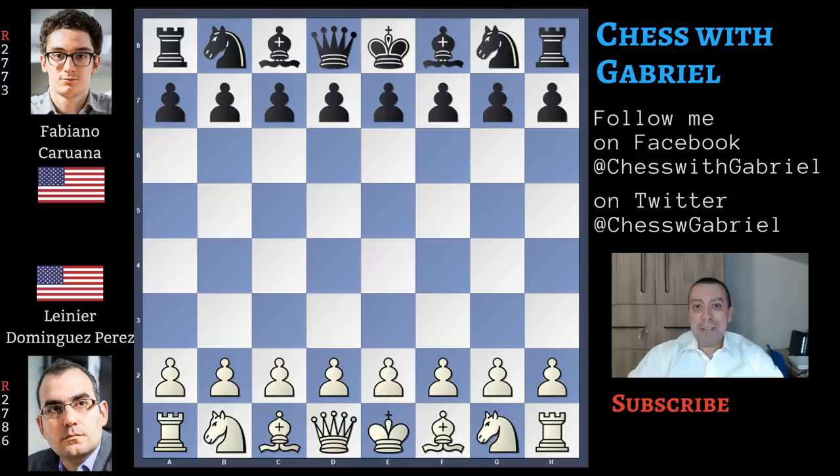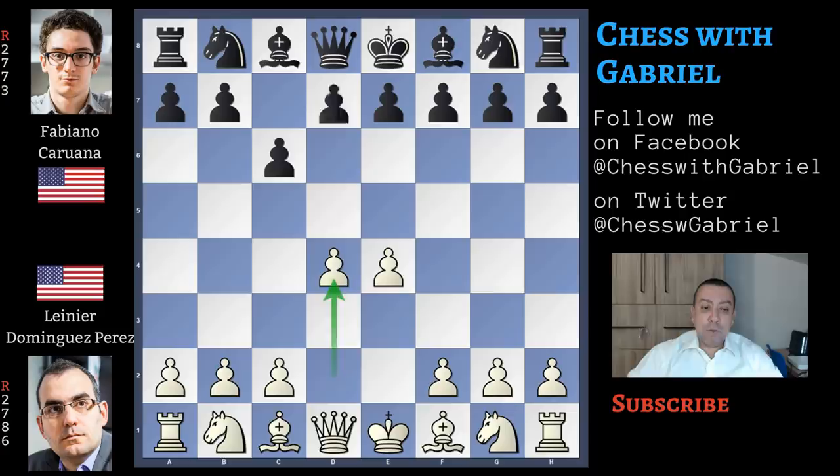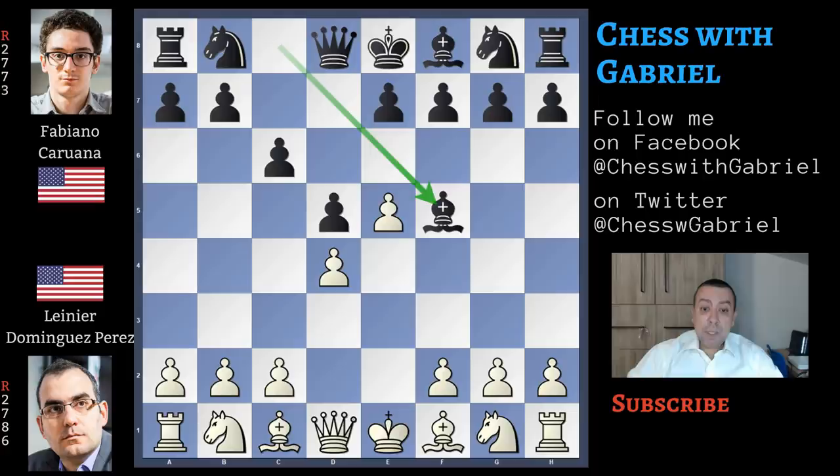Even if this is not a Clutch game, I would like to show you because it's a fun attacking game. Dominguez Perez with white pieces, Caruana with black. Dominguez Perez opens with e4, Caruana answers with c6, the Caro-Kann. D4, d5 and here comes e5 — this is the advanced variation. Bishop to f5 out of the pawn chain.